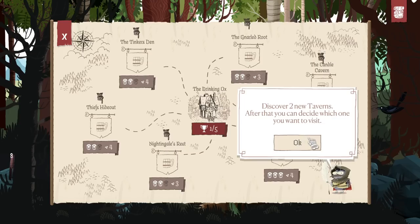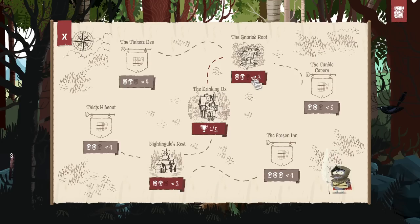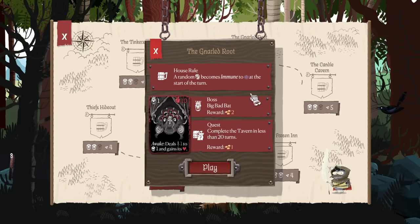Discover two new taverns — after that, you can decide which one you want to visit. One out of five characters beaten. We are discovering two — it's telling us to discover two and then pick one. We'll just go with the ones that have the three for now, because who knows. Take me to the gnarled route probably.